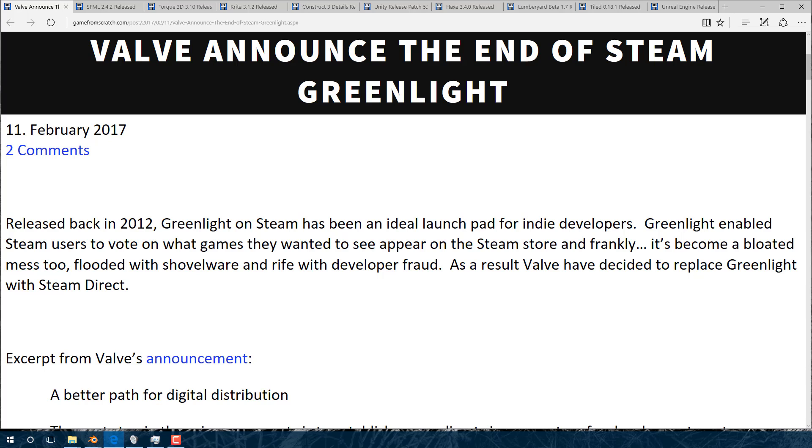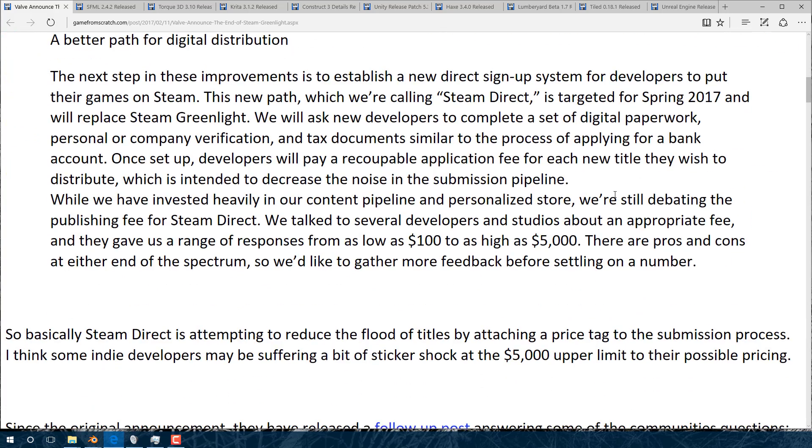It's kind of turning into all kinds of shovel-ware crap getting pushed through. We're seeing developers abusing the system — publishing 12, 20, 30 games a year, gaming the voting system, getting promoted where they shouldn't be. Greenlight was a cool idea and a cool concept, but it's a hot mess now. Their solution is Steam Direct, which will get rid of all that voting. You can put your game there as long as it passes the requirements to be on Steam.